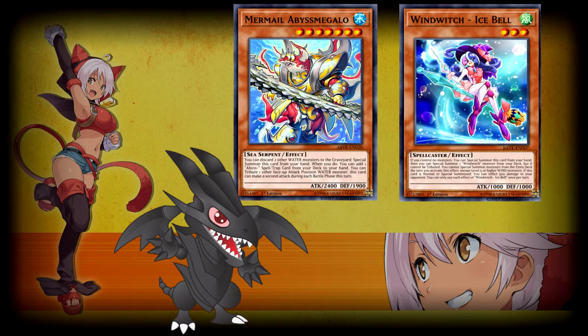A good example would be a Mermail deck playing a Wind Witch engine. The wind attribute Wind Witches clash with the water attribute Mermails. Additionally, the restrictions of the Wind Witch engine prevent Mermails from summoning any of the archetypal monsters.